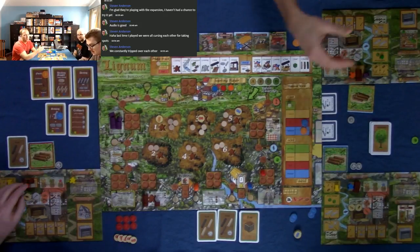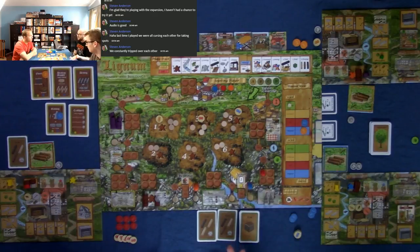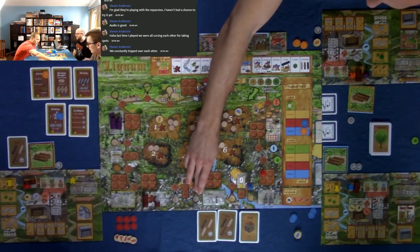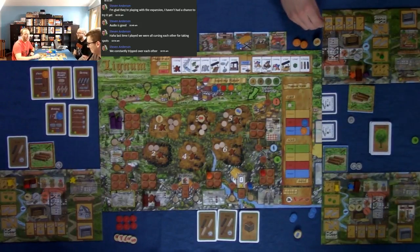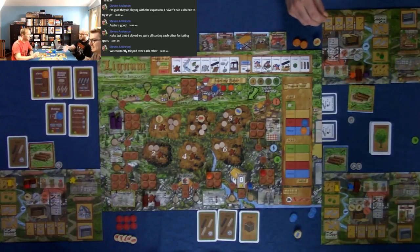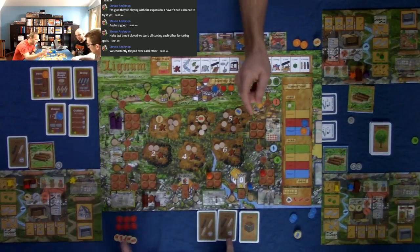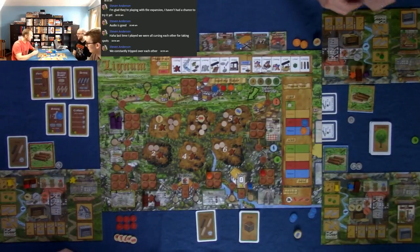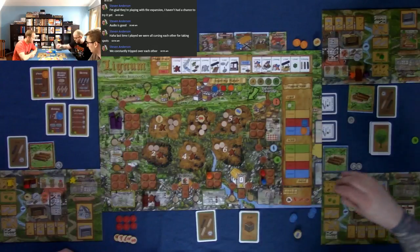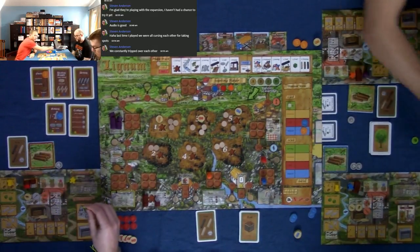Jeffrey explains loans: you can take a loan for four dollars but repay seven at game end. A second loan gives four more but costs nine, totalling sixteen repayment for eight received. Unlike some games where loans are purely detrimental, in Lignum they can still be useful if timed right — Jeffrey took a loan in the last game and won because it enabled key actions. Jeffrey moves to pick up his sawyer.